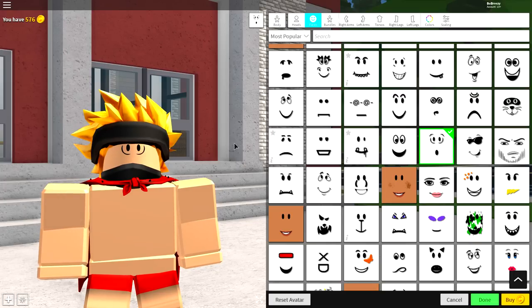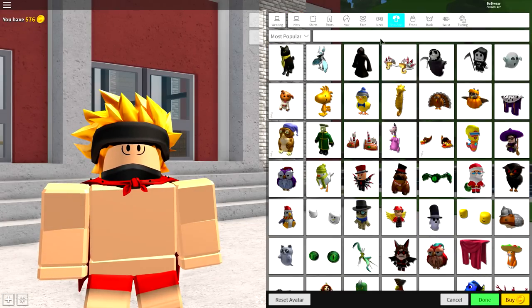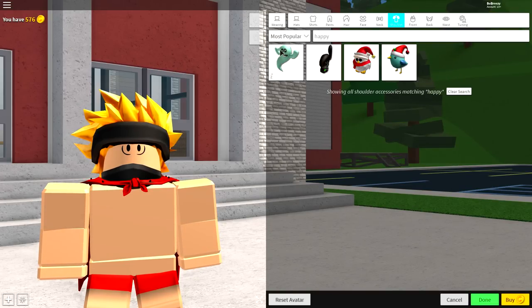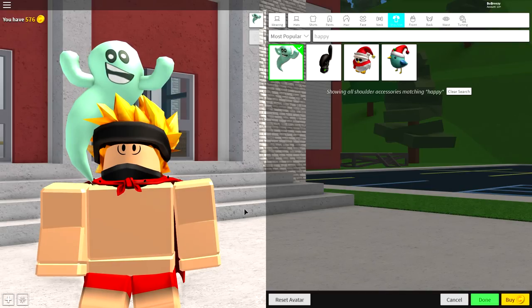Once you've done that, you are ready to equip whatever ghost you want. To equip the ghost is quite simple, but make sure you follow along carefully. Come over to the wearing selection, come over to where it says shoulder, and underneath shoulder simply search "happy" just like this. That will give you the Happy Haunting ghost right there. If you just want to use this one, that is absolutely fine — I'll show you how to do that before we equip the mummy ghost.